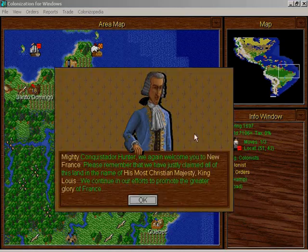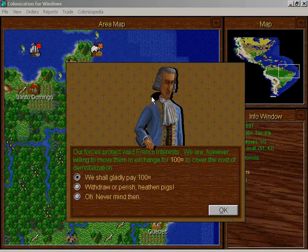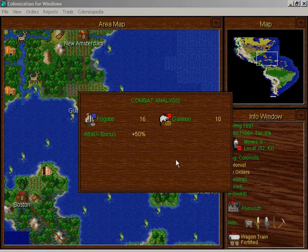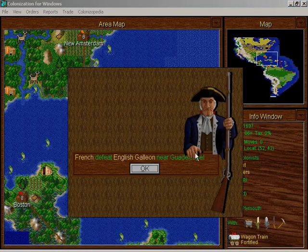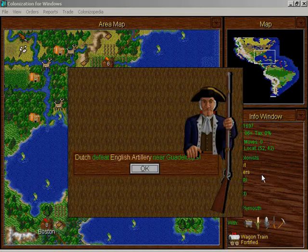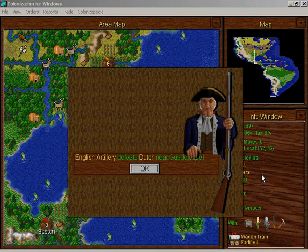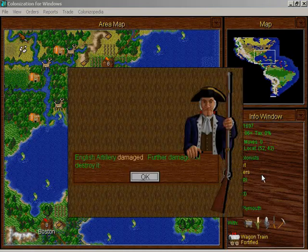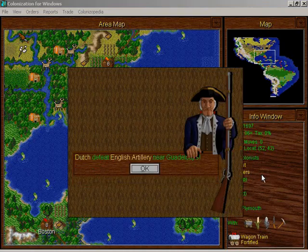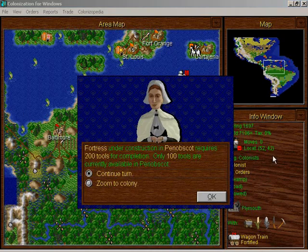We don't have any privateers. We must get our horses away. And they declared war on us and they attacked our galleon. This is what I did not want — dragoons attacking my artillery. They're damaging all my artillery. I don't even know if I have any artillery that aren't damaged now.